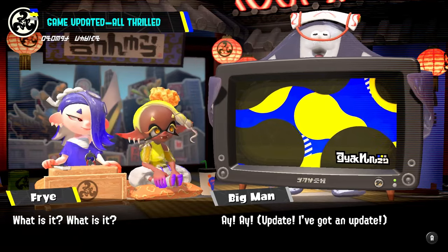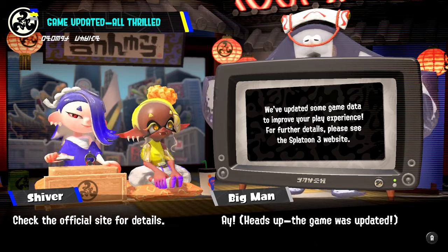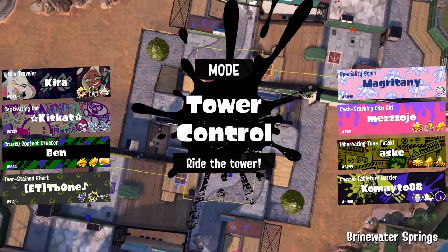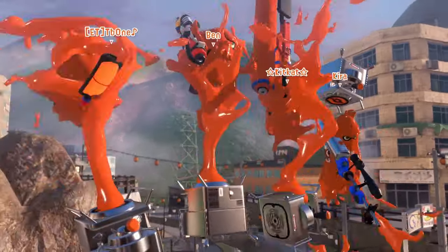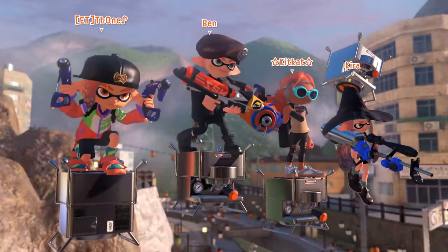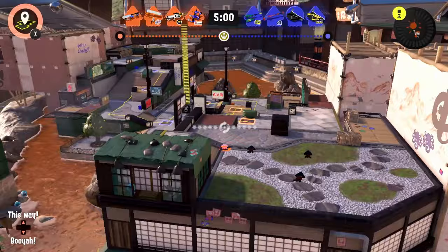A new update patch dropped last night, bringing a new banner for Side Order as well as some bug fixes for the Drizzle Season update. However, some really interesting new information was discovered in the game files by AsasaSasa98765, showing us what type of content we'll be getting in the next update, which is really exciting to learn.